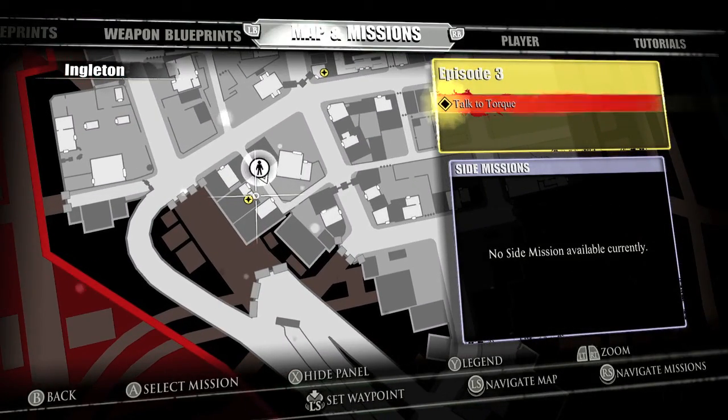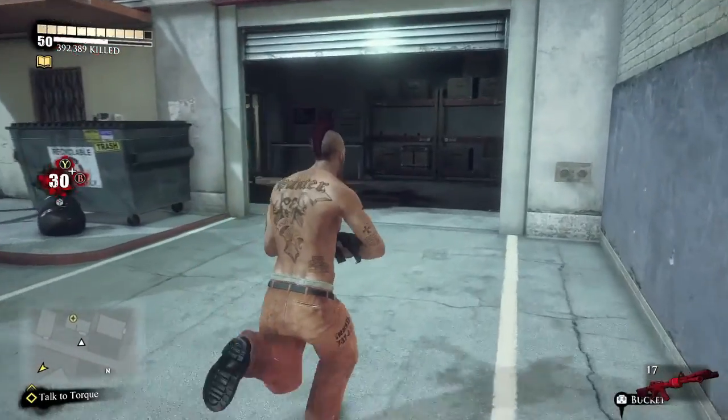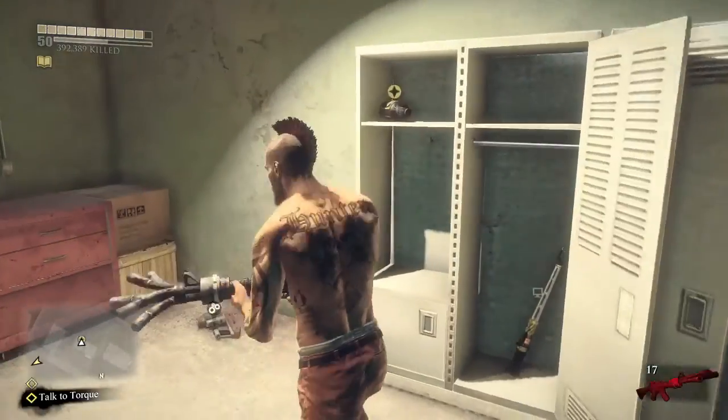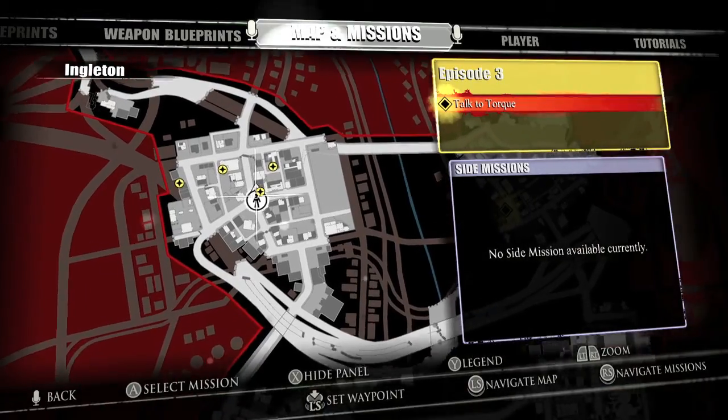Now we're going to move over here far left. This is the warehouse where you get the altimeter in the main game — that kind of garage area. You want to look for it off to the left right here. It's going to be in the locker. Just five more.